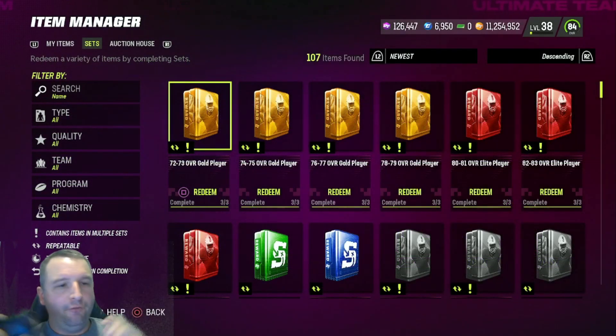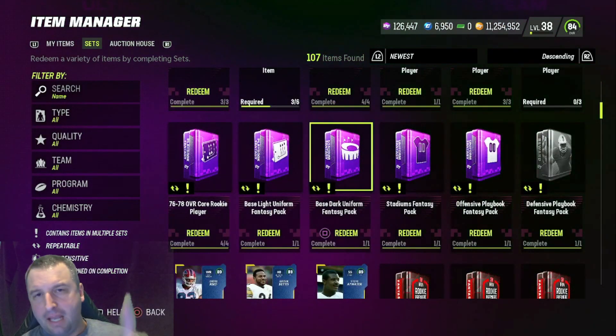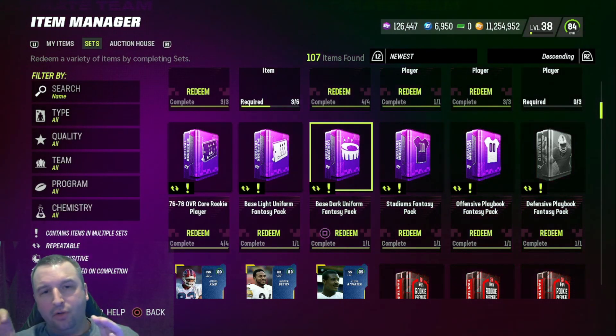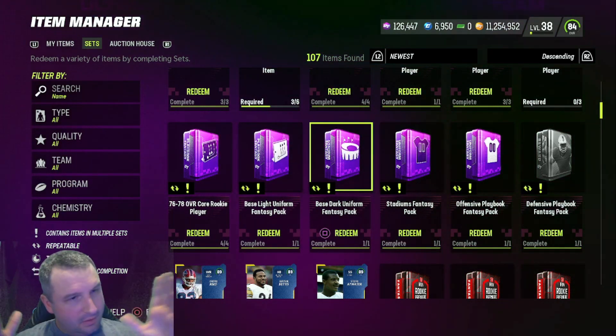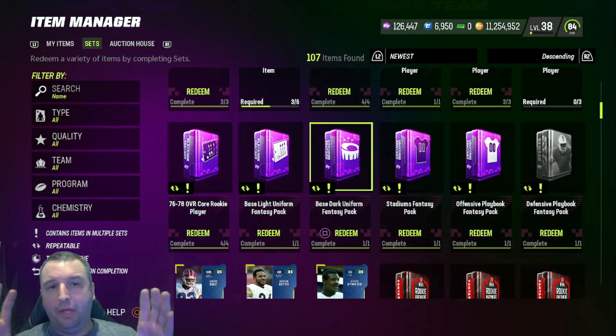The third method for tomorrow is doing the 90 overall set. It's going to take five 87s to make a 90. Can this be a coin-making method? Yes, but most of the time it's just to fill your team. Any five players you put in there, you get those five specific players back. In theory, you can put the five cheapest guys in there, get them back, quick sell those guys for training — which will be a very low value — and then sell the 90. As long as you do your math, you can sometimes make coins or get training cheap.